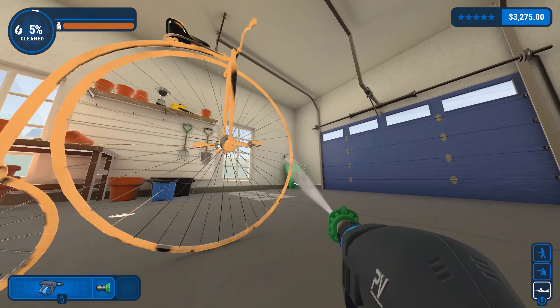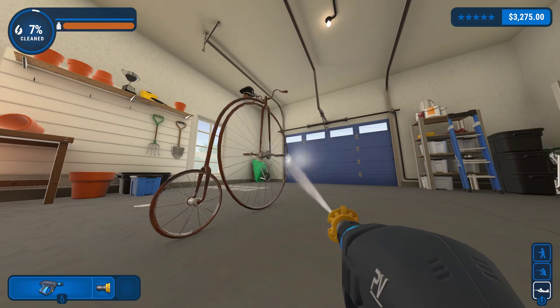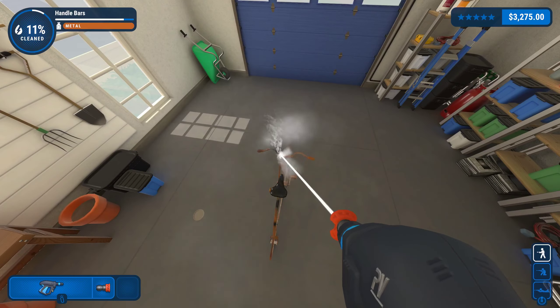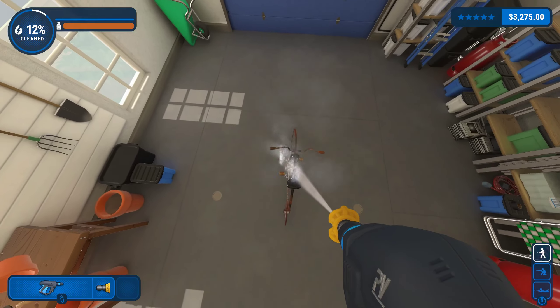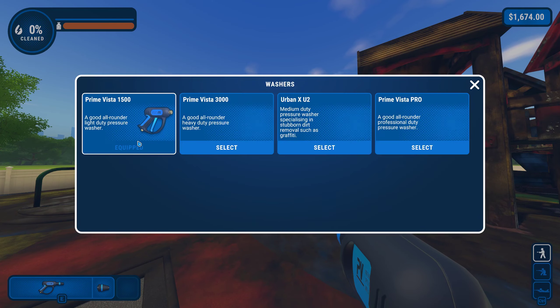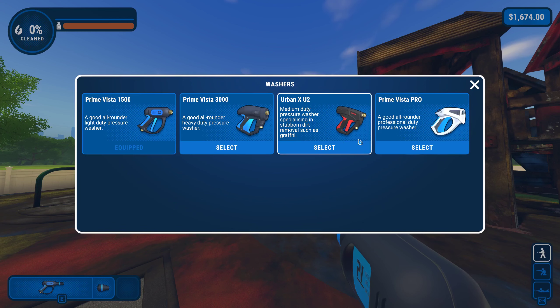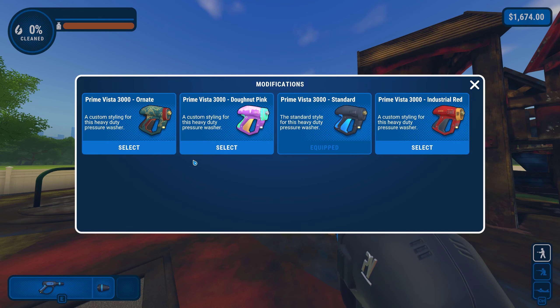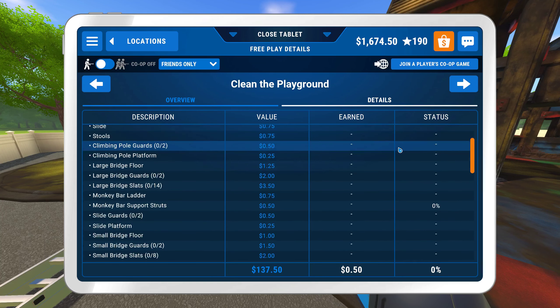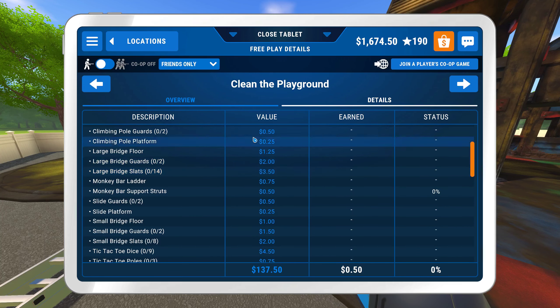The UI of this game is great. In the top left, players are shown the amount of grime that's left on whatever piece they're aiming at, the name of the part they're aiming at, the material of which the part is made out of, and the percentage of how much has already been cleaned. The top right shows how much cash the player has, along with the amount of stars gained so far from the current job. The bottom left displays which power washer is being used, which nozzle is on, and, if present, which liquid cleaner is being used.